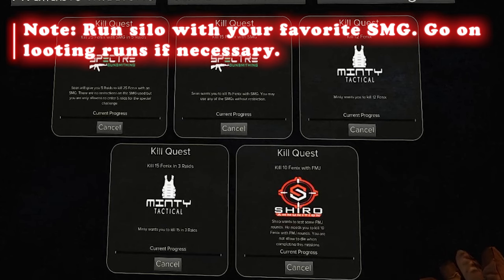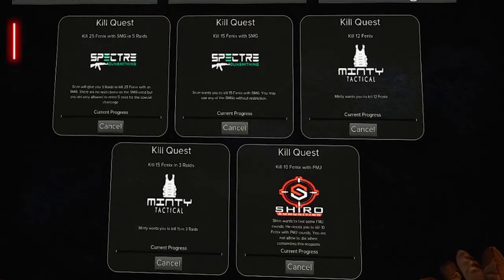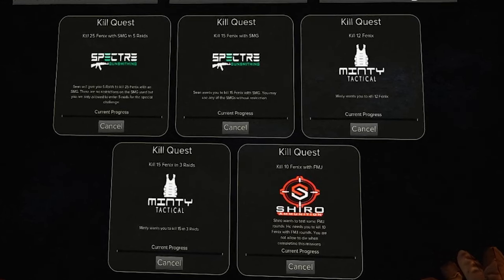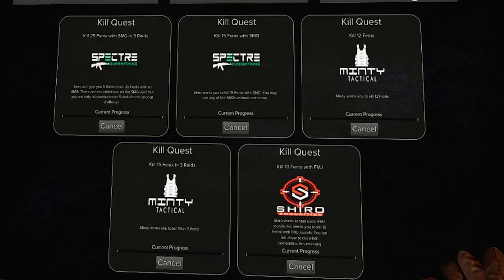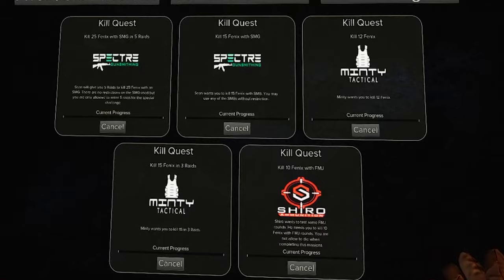For Phoenix farming, I recommend Silo over Island. Silo is close quarters with a good amount of NPCs, enough to complete the missions, and fewer players spawn in to interfere. Plus, with an SMG being a close-quarters weapon, you really don't want to be shooting someone a quarter of the way across Island with one.